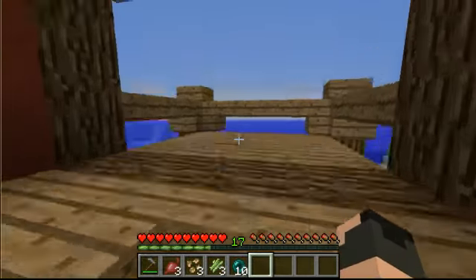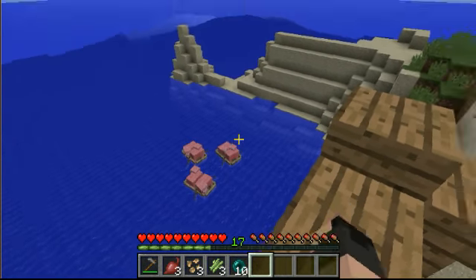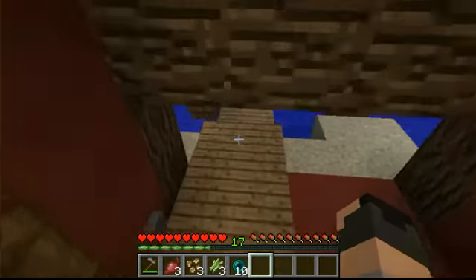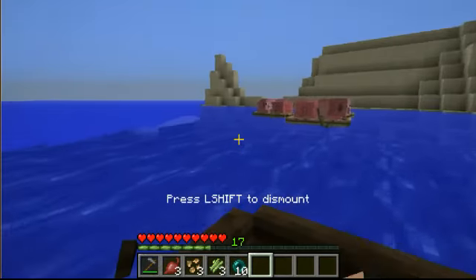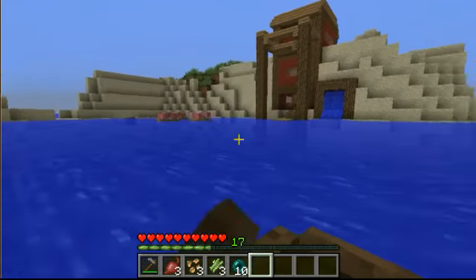Say your base — your nice lake house — was being attacked by a pig legion. What you'd have to do is come down here. First, there's this button here that dispenses a boat, so you can manually fight the pigs or just take a nice little tour.